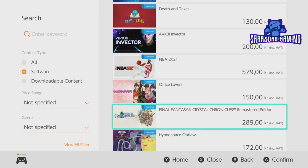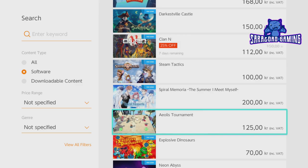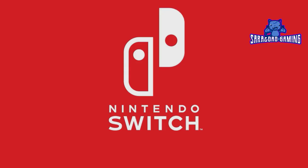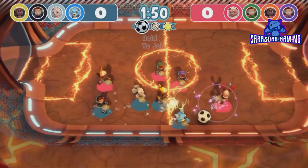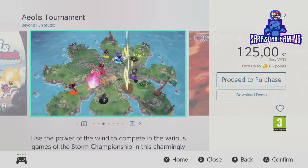So let's get further down the list. Let's say you want this game, Aeolis Tournament, if it's called like that. I press A again. Now I can see some screenshots and I have a video. So if I want to see how the game works, I can press A. It gives me some video clips of how the game is. If it looks exciting to you, then you know how it is. I have seen enough, so I could just try to download here. If not, I can just move on.